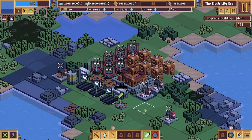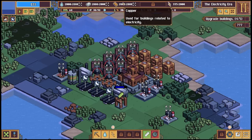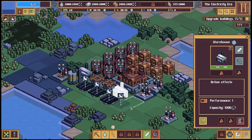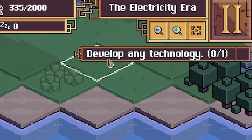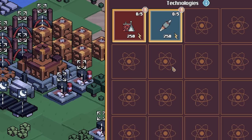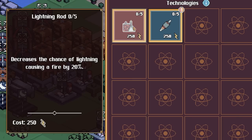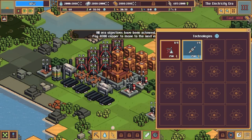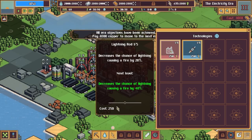We've got quite a lot of electricity going on, although we don't produce any at night. I might upgrade the warehouse, the wells, and all that sort of stuff. For technology, we go to the bottom right - we can spend electricity on unlocking things. There's a lightning rod that decreases the chance of lightning causing fires, and one that increases water pump performance by 10% - we'll take that.